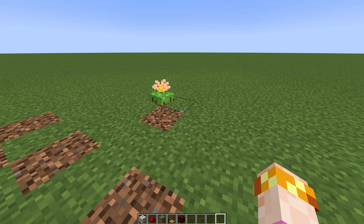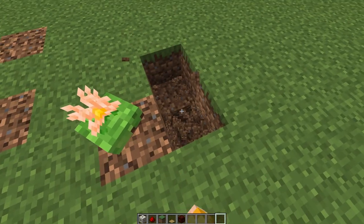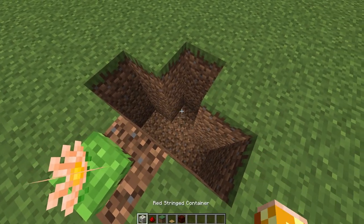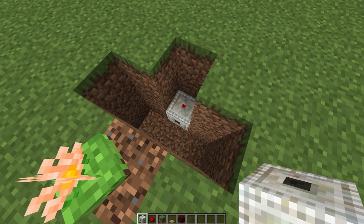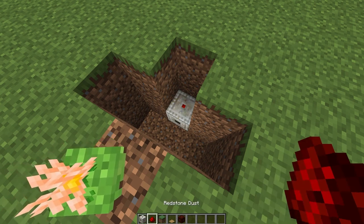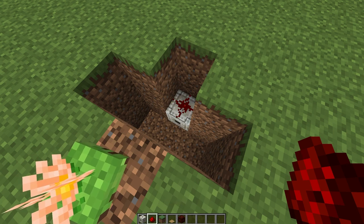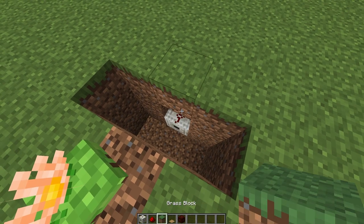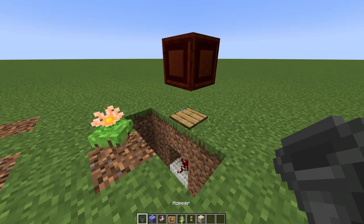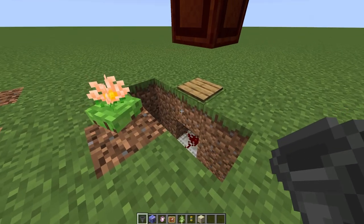Now we will build the system to transfer the saplings over to the ranuncarpus. Dig a three-deep hole by the ranuncarpus as shown. Two blocks away, place a red stream container and make sure that the red dot is facing upwards. Place a redstone dust on top of the red stream container, a block on top of that, a pressure plate on top of that, and an open crate above the pressure plate. Place a hopper pointing into the red stream container.